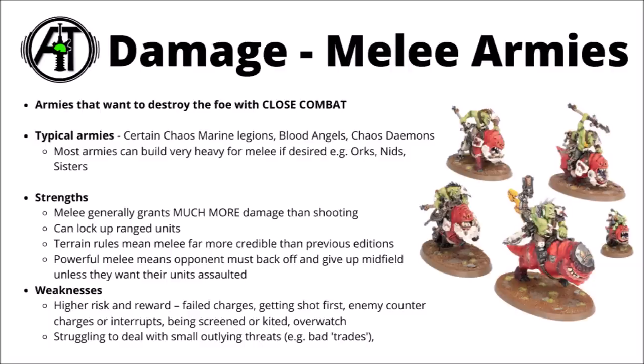In prior editions of 40k, gun lines really were the way to go, but in 9th edition we've had multiple armies rise and fall that do credibly both at range and in combats. Other advantages are charging and locking up ranged units which might shut down their shooting, and powerful melee in itself means that the opponent has to play a bit cagier when trying to take objectives early in the game. If you've still got a whole bunch of scary melee troops left, then the opponent putting some units out into the midfield to score objectives might just be giving you some really easy charges, and potentially even bonus movements.